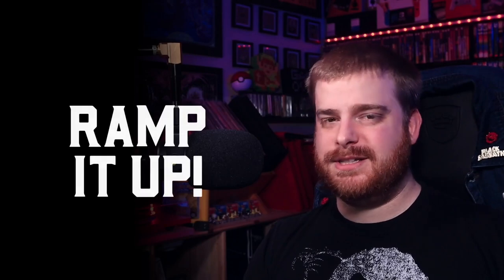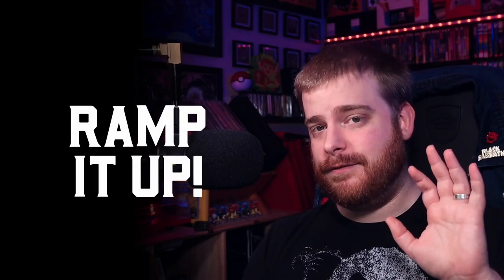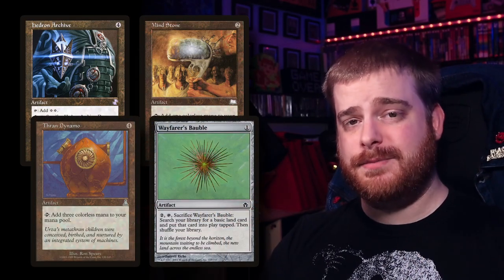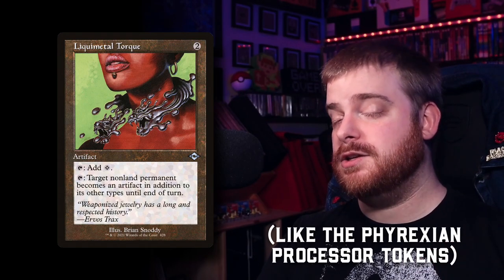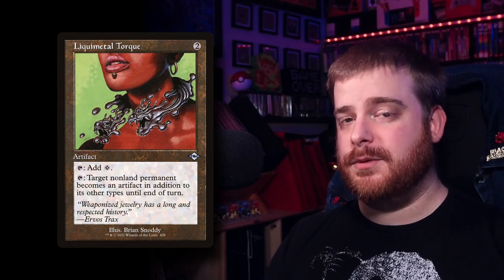We had a lot of high CMC cards there, and while we are going to be taking a few high CMC cards out to balance it out, this deck was not exactly high in the ramp department. So I decided to add five more pieces of artifact ramp to really get the motor running: Hedron Archive, Mind Stone, Thran Dynamo, and Wayfarer's Bauble really don't need any introduction as they're all staples. And Liquid Metal Torque is on its way to being a staple too — the one thing I want to point out is it turns any of your non-artifact creatures into an artifact creature for that life gain. Little extra corner case, but still a really cool add.